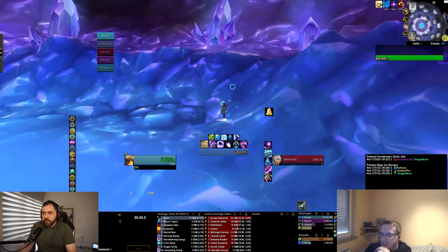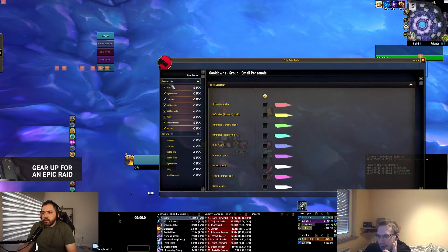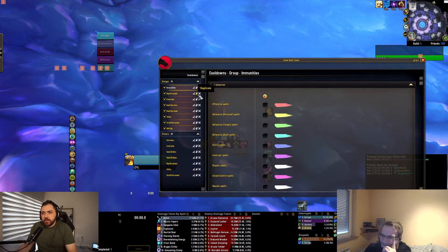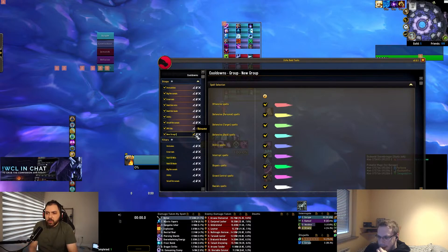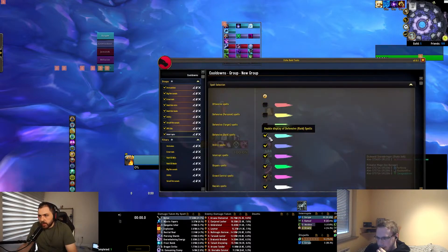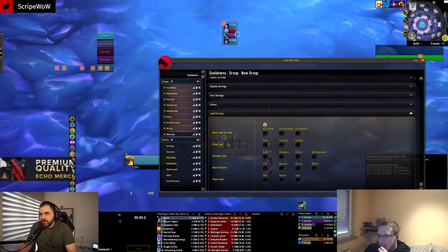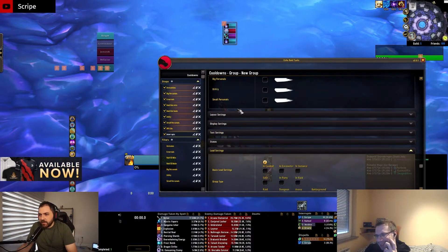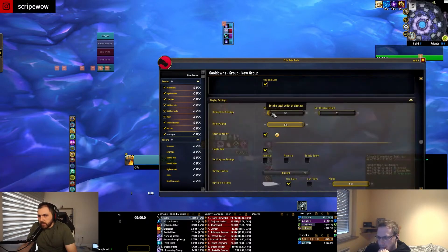Now, the first thing you want to set up is interrupts — really important. You didn't see a single interrupt last time, which was painful. Using the new UI: I would usually duplicate one of these and edit it, but this time I'll make a new group. I tag it and rename it 'Interrupts.' Everything is tracked by default, which is a bit weird — ideally you'd just stretch it. Set layout options, spacing, display settings — I feel like the width is good here.